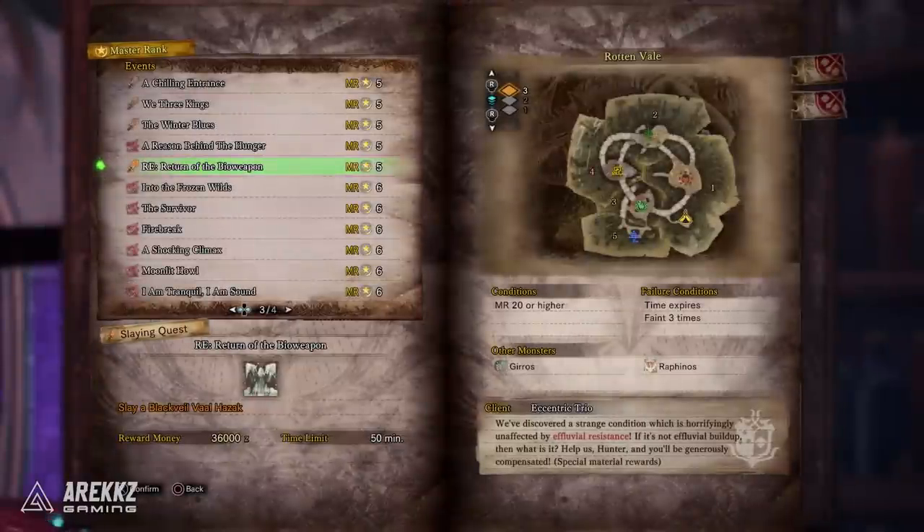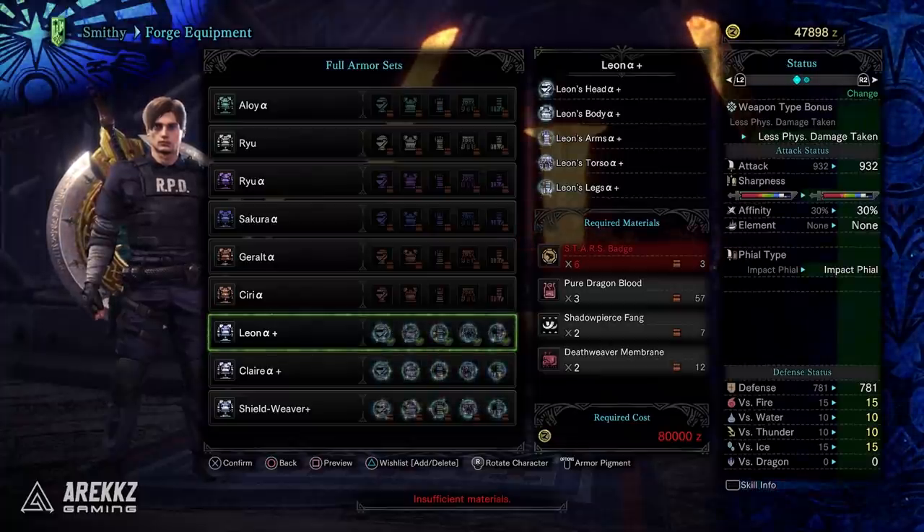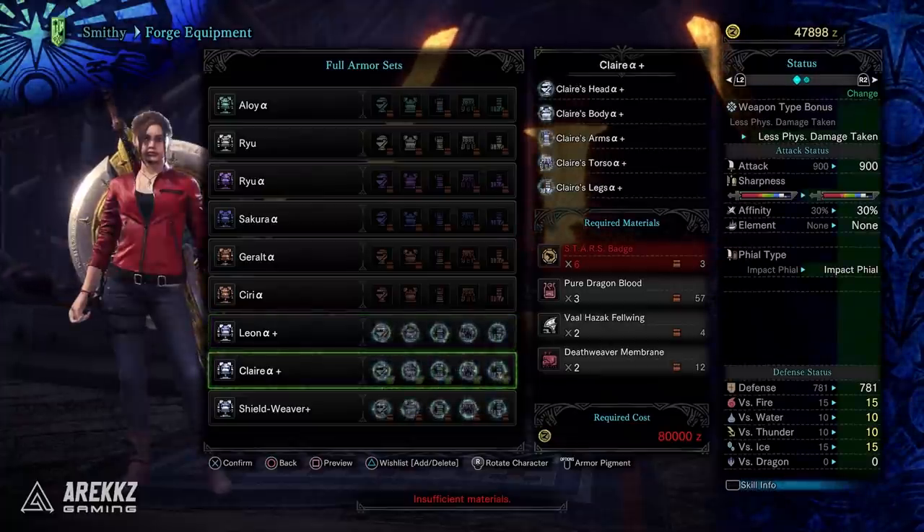Meanwhile, the quest RE Return of the Bioweapon is the Resident Evil-themed quest. This one will have you hunt a Black Veil Valhazak with some rather fun mechanics, and in doing so you can craft the Claire Alpha Set, the Leon Alpha Set, and there are also some pendants as well.